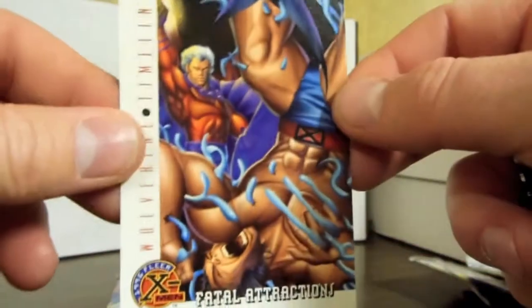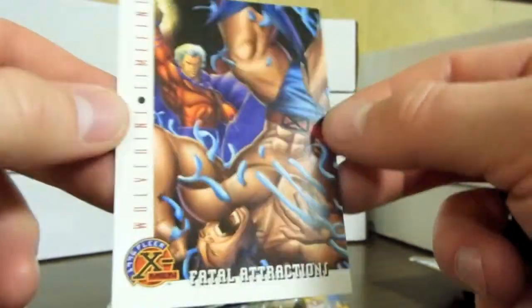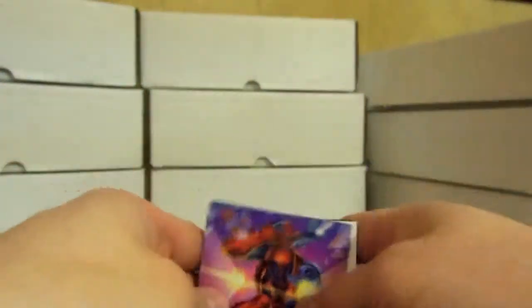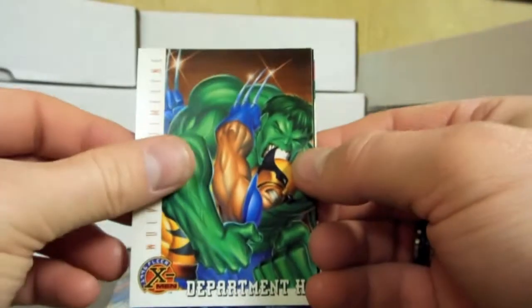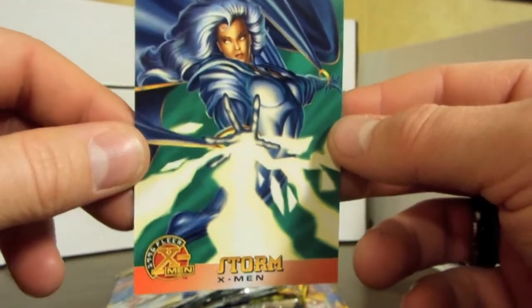Some of them have the X-Men dressed up in different Halloween costumes — like this one's a Wolverine timeline. Just really cool and different, so everything's not all the same. Here's another Wolverine timeline versus the Hulk, and there's another Iceman and Storm — really cool looking Storm card.